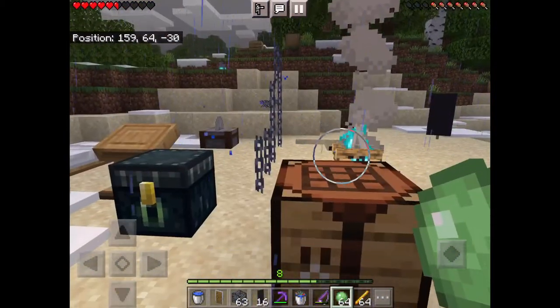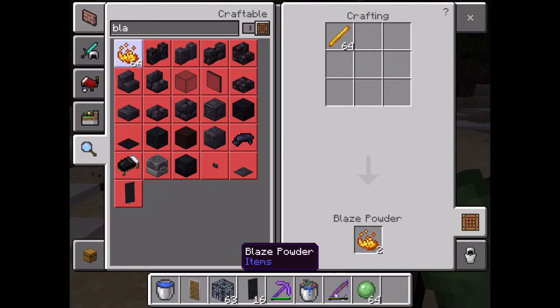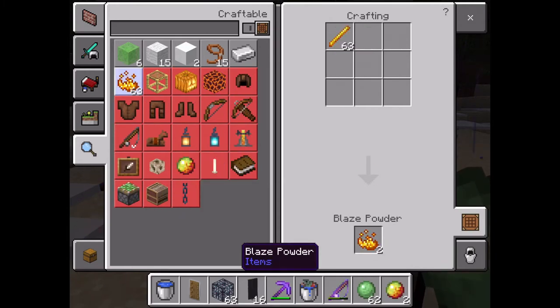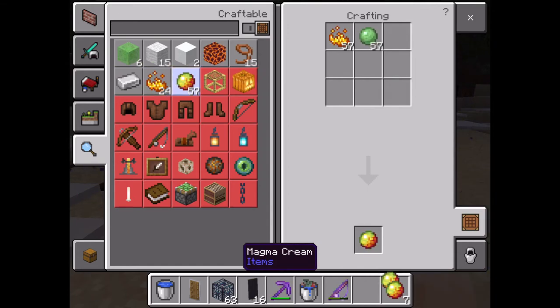Quick video on how to make magma cream. Yes, you can make magma cream — you just need blaze powder and a slime, and that's it. Now you don't have to kill magma cubes, so stop killing them. You just make the cream.